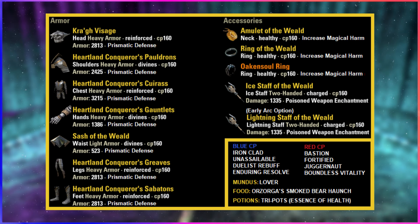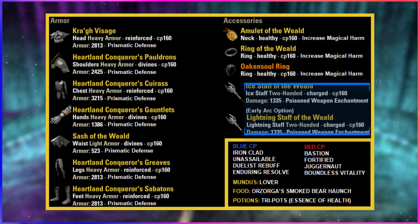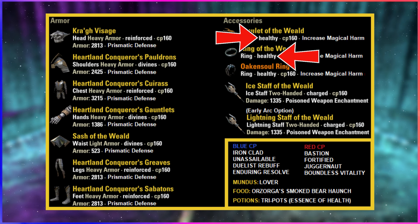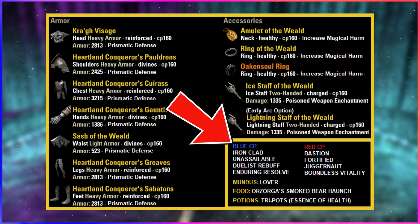For the main setup, to hit right at the resist cap with minimal wasted stats, you want Reinforced on the helm, chest, pants, and boots, and then Divines on the belt, gloves, and shoulders. All pieces are Tri-Enchanted, all jewelry pieces are with the healthy trait and increased Magical Harm enchants, and both staffs are Charged with the poison enchant. For non-Nords, a way to hit resist cap easily is to make both jewelry pieces Protective rather than Healthy, putting you just a hair over the cap at 33,060. Lastly, our full tank CP is here for you.